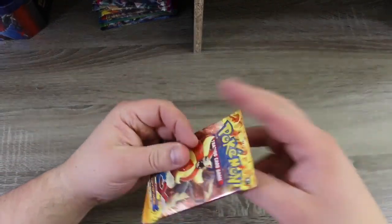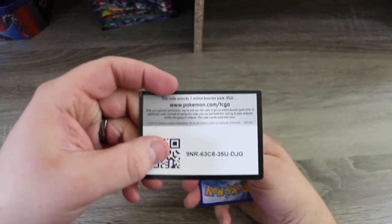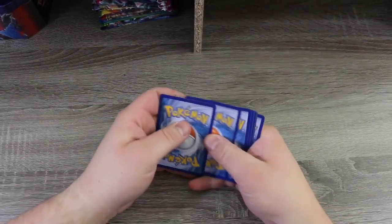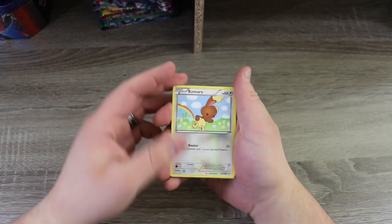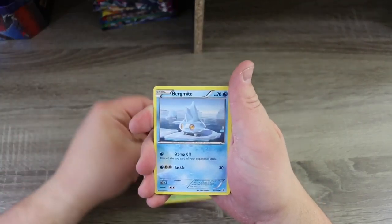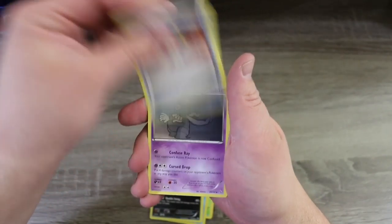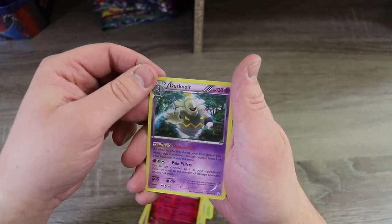And Flash Fire! Your Flash Fire code. We got a Bunnelby, a Spheal, a Pancham, a Birdmite, a Sandile, a Krookodile, an Ultra Ball, a Dusclops, a Reverse Holo Florges, and a Dusknoir — holo! So our first holo.